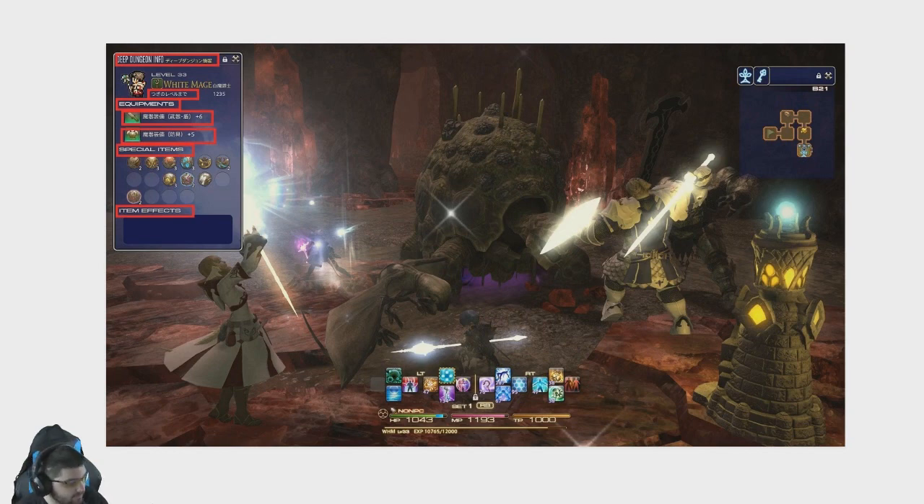I'd also like to point out that they are level 33 and using all abilities from level 33 and below. I'm thinking that while you're in this dungeon, there was some debate on whether you get to keep your high-level abilities when synced down to level 1, just because of the nature of Deep Dungeon — it's not exactly like a fate or another four-man dungeon. But it seems that no, you can only use the abilities within your applicable level. So if you're level 33, you're only using abilities at level 33. Sorry Lancers — the first 26 levels are going to be phenomenal for you.